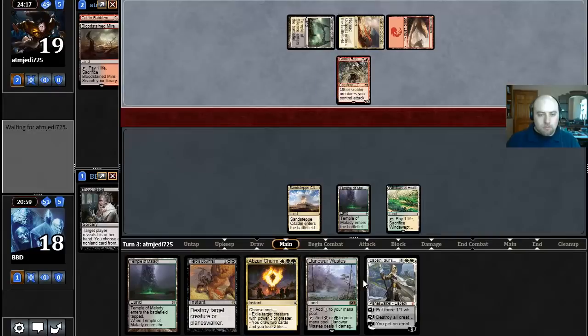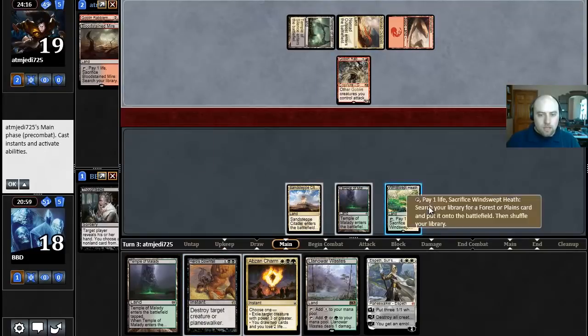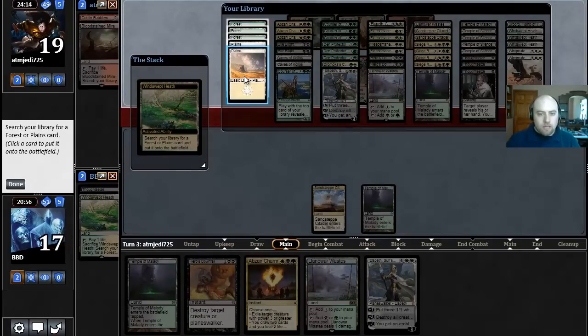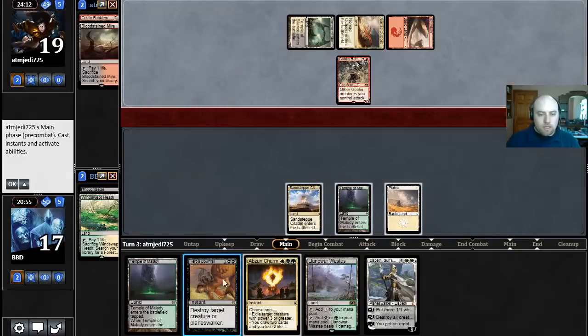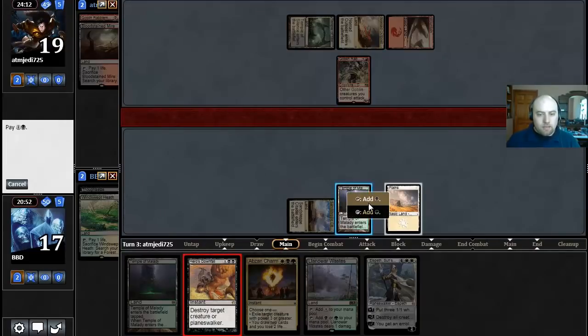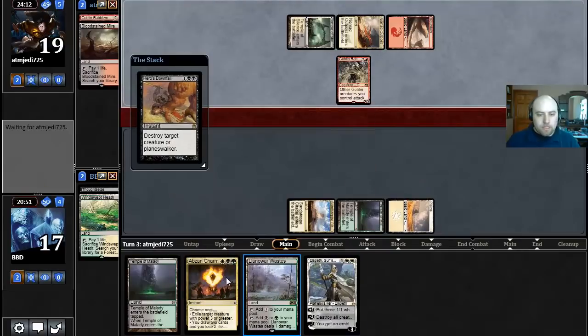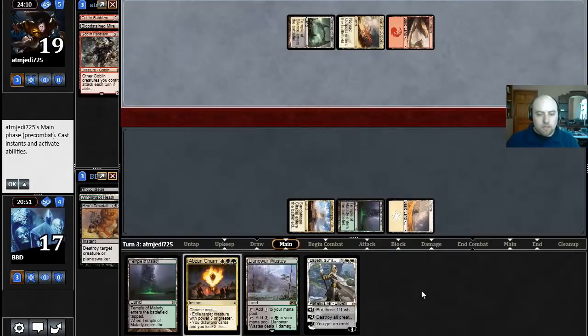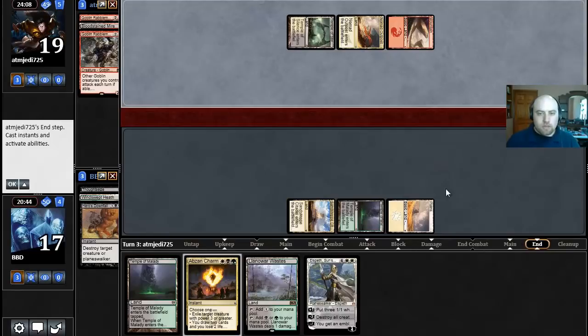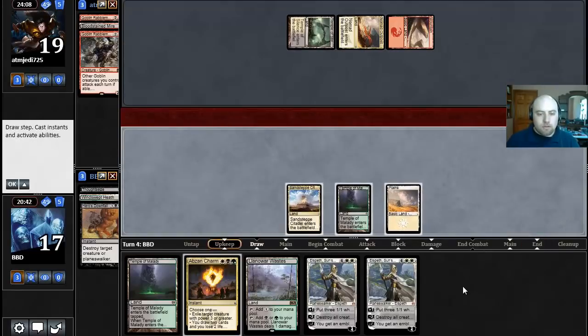Goblin Rabblemaster confirmed. The reason I fetched that way is so next turn we can play Temple of Malady and not take damage from Llanowar Wastes if we need to cast Abzan Charm on his Thunderbreak Regent. That's why we played Windswept Heath over Llanowar Wastes. Our opponent played the Rabblemaster. We know five cards in hand — two Thunderbreak Regents and a Nomad Outpost — we don't know the other card.